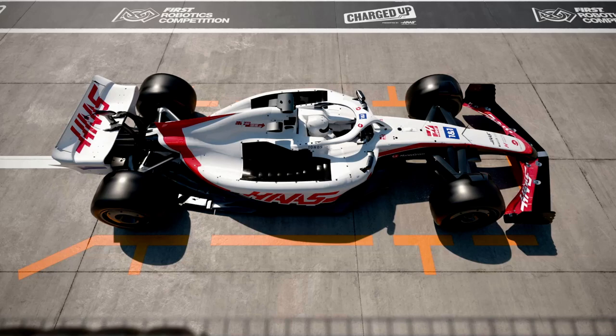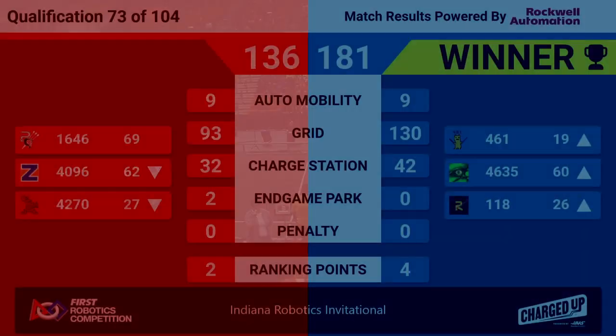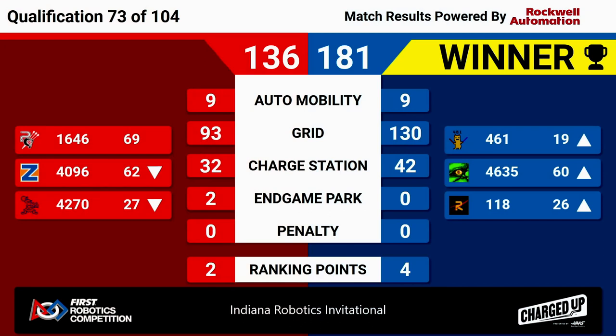We've got our scores for match 73 — it's the Blue Alliance. They scored 181 points to Red's 136, moving up all three Blue robots in the ranking thanks to those four ranking points: two for winning, one for sustainability, one for activation. Red Alliance still got those two bonuses, activation and sustainability. That's going to keep Precision Guessworks right in their number 69 spot and drop down the other two bots in the rankings.